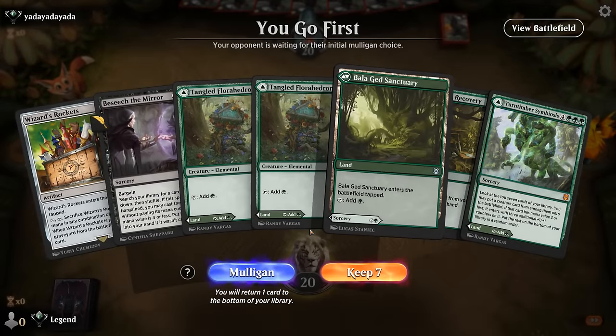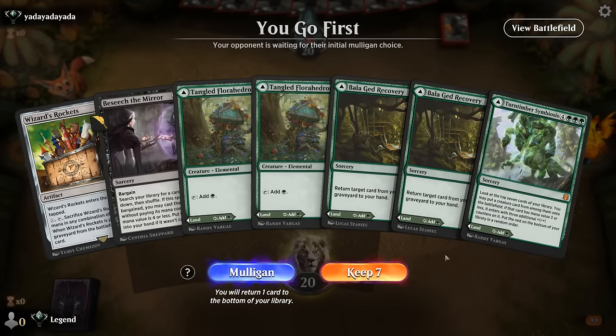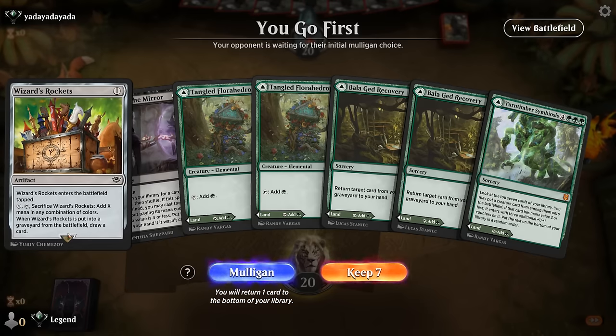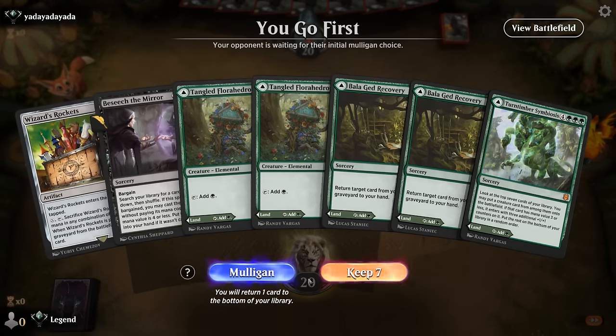We're on the play and this hand is not doing a whole lot — we don't have Karn or Charbelcher. Rockets can eventually make some black mana for Besiege, but we can't even bargain. So yeah, this is a mulligan.